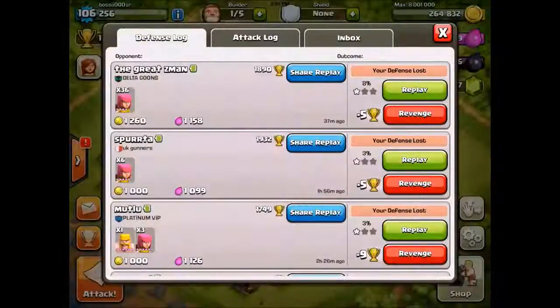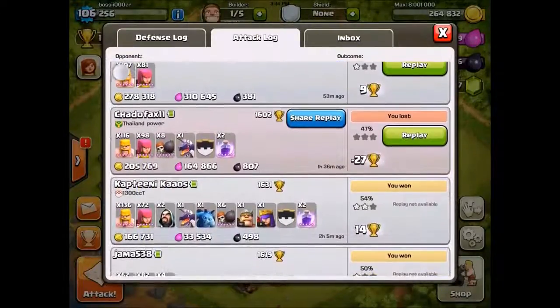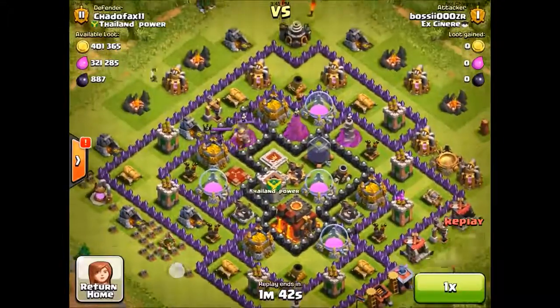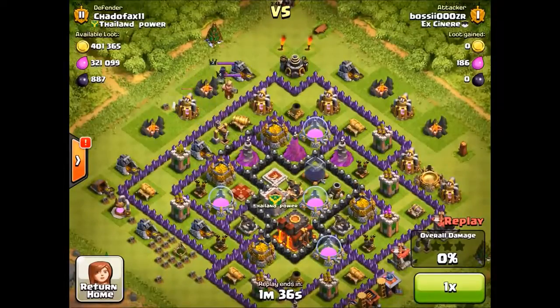I wanted to show you guys how powerful this strategy actually is. A great part about it is that you can go pretty deep into a base if you bring about eight wall breakers, use a clan castle, and your heroes. As you can see, this guy has his resources pretty much all in his storages, so with this strategy you can actually get into the base pretty easily.